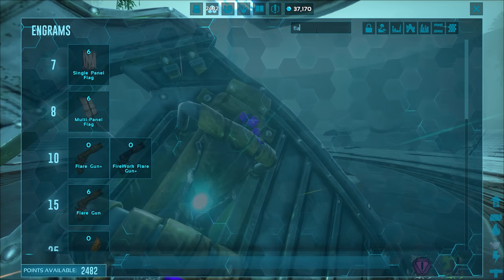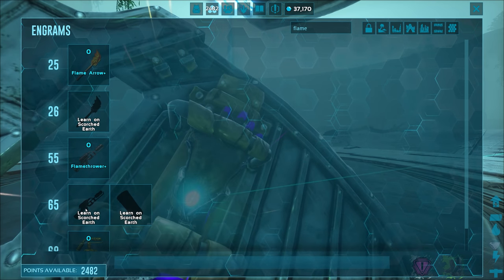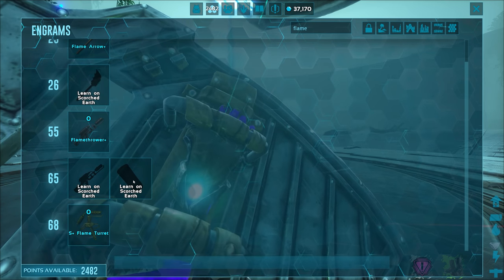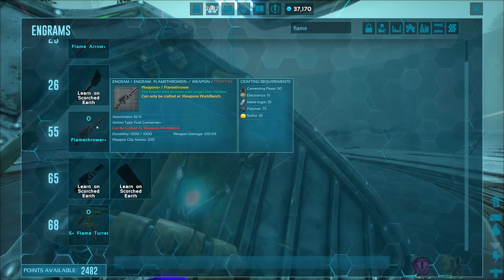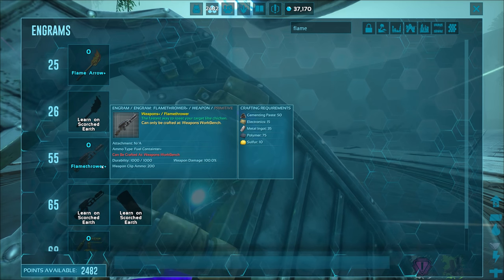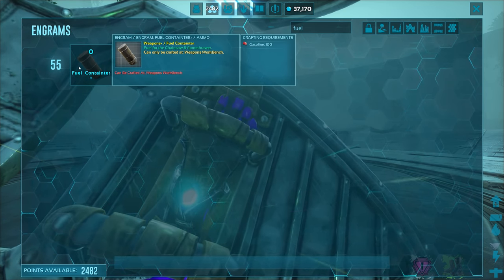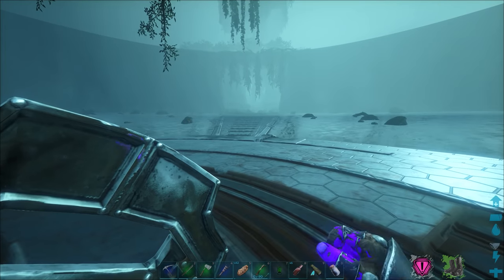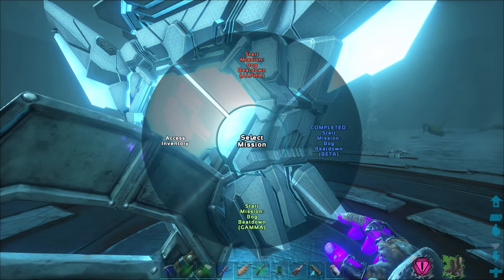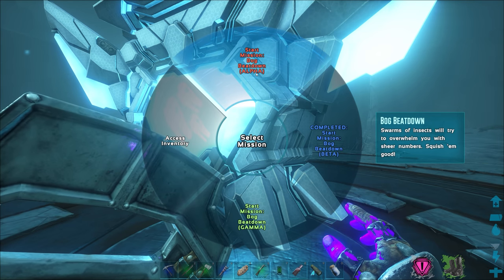We now have 37,000 hexagons. Flamethrower - I can make flame arrows here too. Flamethrower is a Scorched Earth thing - I think I made one there but never really used it. You can also make a flame turret. For the flamethrower plus: 50 cementing paste, 15 electronics, 35 metal ingots, 75 polymer, and 10 sulfur - we could probably make that. Fuel container plus needs just 100 gasoline - that's oil and hide cooked in a forge. I think we have around 300 oil so that's good. Maybe I'll save the alpha for later... actually we might as well do it now.